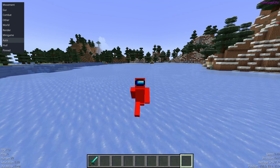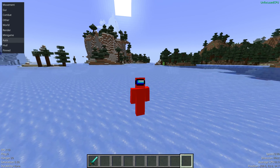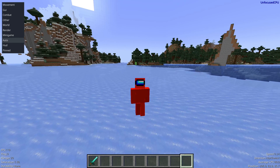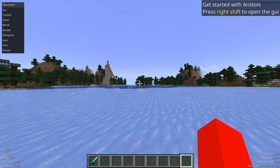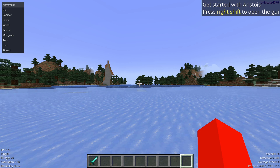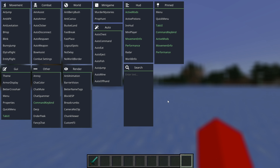Inside Minecraft, I'm going to briefly show you how to use Aristois. Once you load up Minecraft, you'll see some things on your screen already. You want to press Right Shift, and that is going to open up the ClickedGUI. In the ClickedGUI, we have basically all of the utilities that this client has. You can click on them to turn them on, and click again to turn them off. Keep in mind that you can scroll in some of these sections so that you don't miss out on anything.